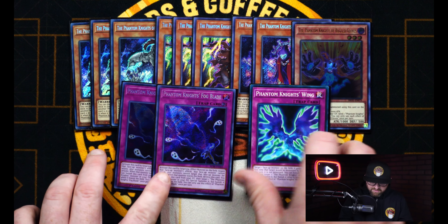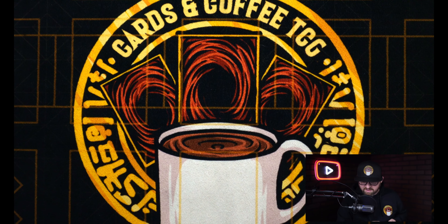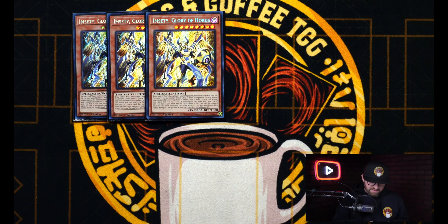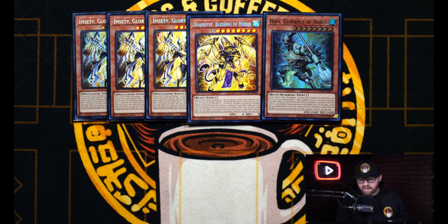One thing that's really cool about Fogblade is technically it outs Noir if they don't decide to spin it back to the deck. Just something to keep in mind. But that's it for the Phantom Knight cards — nothing too crazy. Moving on to the Horus stuff, of course we're going to be running three copies of M. Setti, the best starter for the deck, and then we have one of the Blessing and one Happy as well.